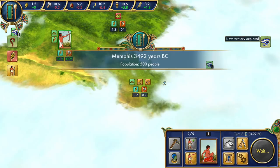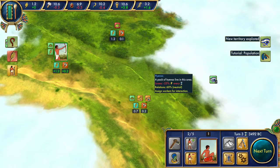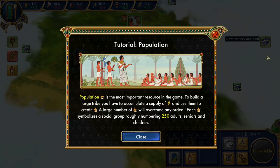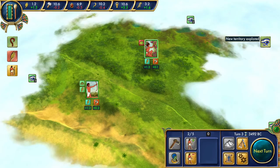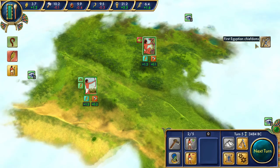This area has some food but also lions — chance of death of a pup in this area is plus 15%. There's also a pack of hyenas. Those hills are very dangerous. I'll start producing food over here instead of exploring. The population tutorial says each population unit symbolizes a social group of roughly 250 adults, seniors, and children — I kind of like that they did it that way. I'm just going to keep spamming the next turn button until I can create more workers.